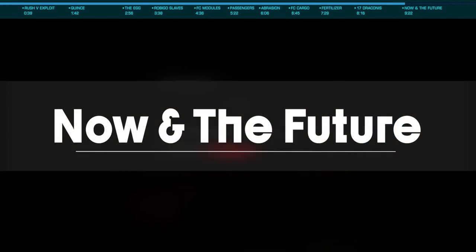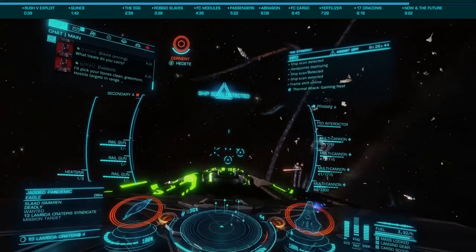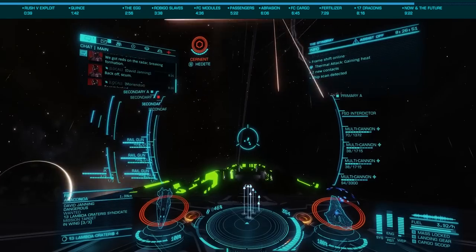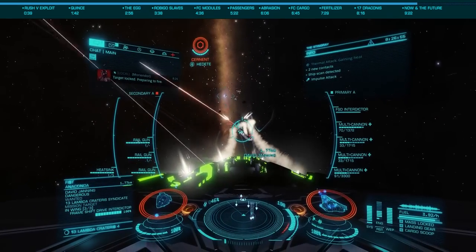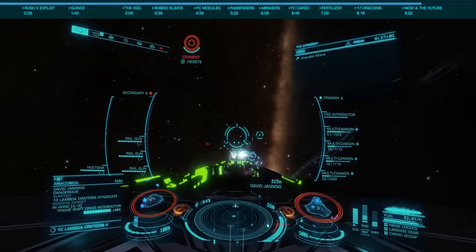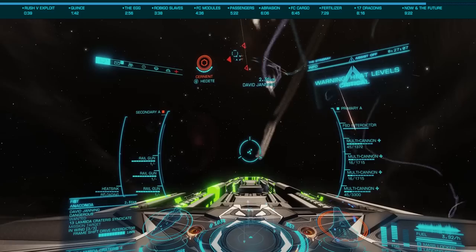You'll notice I didn't cover methods like laser or deep core mining, or current Rubigo passenger missions, as these not only still exist, they've been left in place for so long the term gold rush really no longer applies. While some would argue this is a bad thing, as you can still earn as much or more than 200 million credits an hour, Frontier has seemingly decided this is acceptable. I once asked someone high up at Frontier what they thought we should earn per hour, and unsurprisingly, I didn't get an answer.